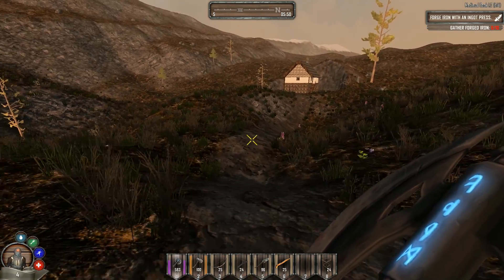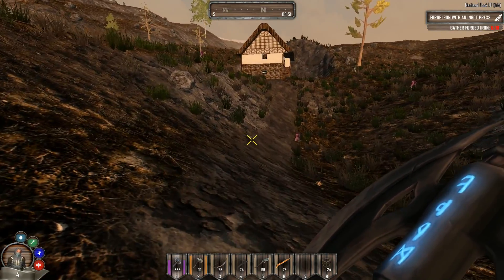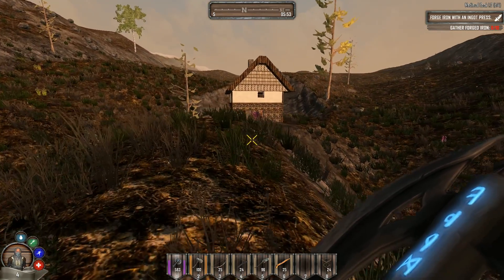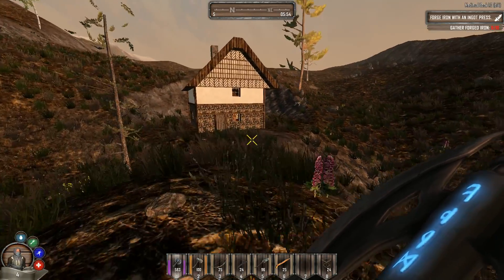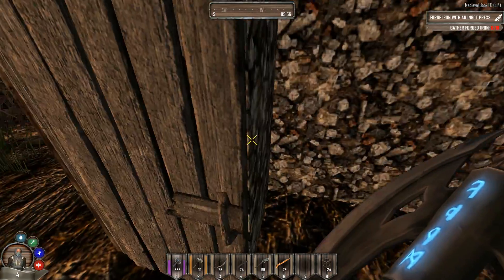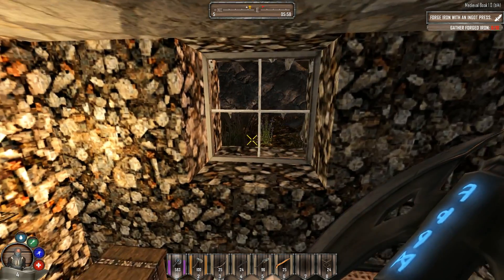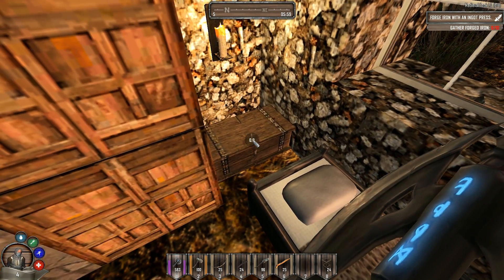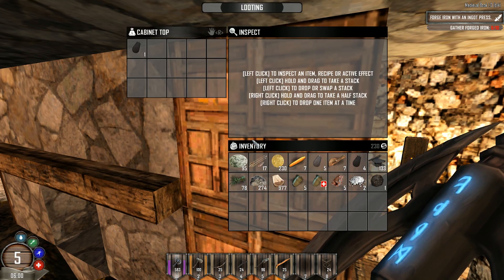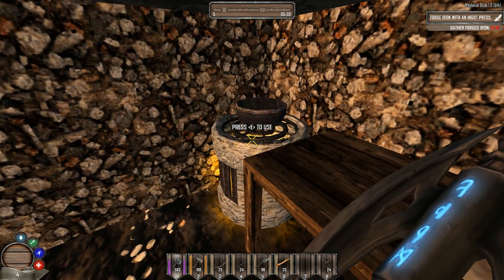I know wrenches are usually unlocked after day 12 or 20 — doesn't seem to be the case here. There's a wolf — it'll probably go aggro on me. I don't know if I want to aggro him; I can always go inside this building. I don't think he can get in since he doesn't have thumbs. Let's see what we can find in here — maybe hidden treasure.